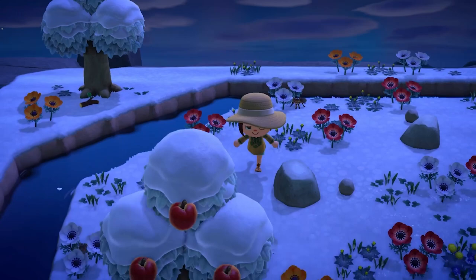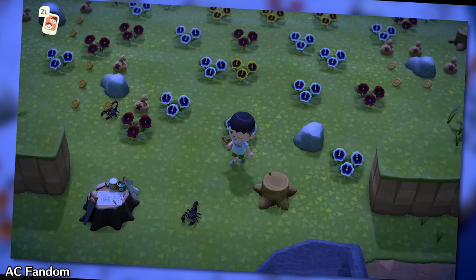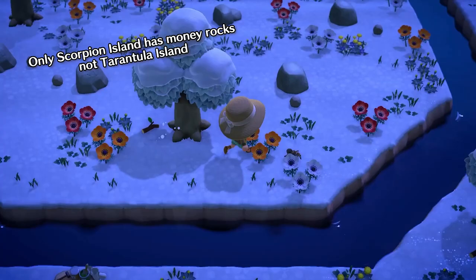For the months that tarantulas aren't available, there is a Scorpion Island. It's available during the months that the scorpions are roaming free on your island. This specific island also has money rocks, which I had no idea about until literally just now. I've never bothered trying to hit the rocks to see what would come out, but apparently they do indeed have bells.